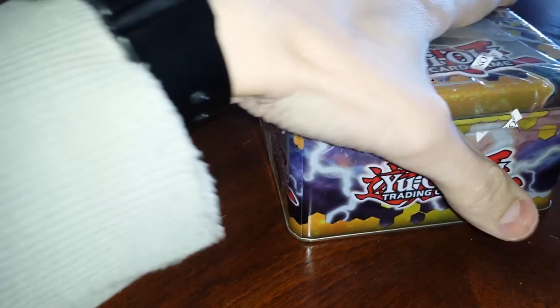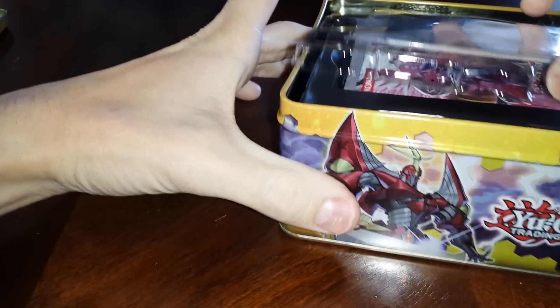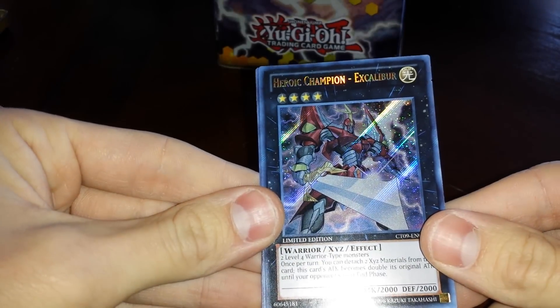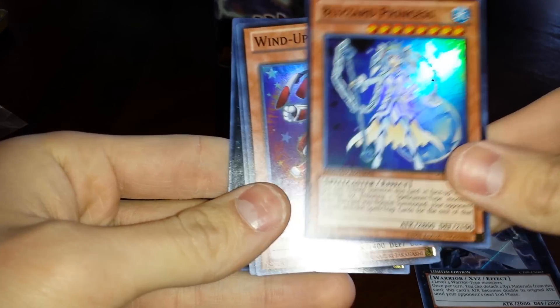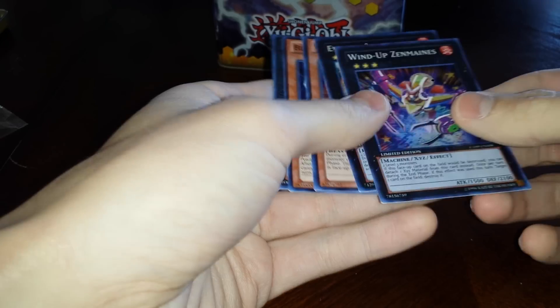There's going to be five packs in this one, along with some promos. So for our promos, we've got Heroic Champion Excalibur, Blizzard Princess, Windup Rabbit, Evolzar Lagia, and Windup's in mains. Very nice cards here. I like these. Let's get to the boosters.